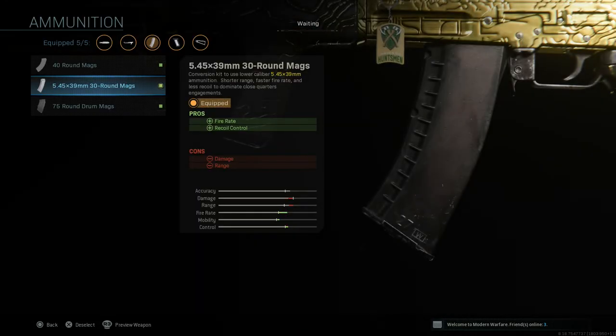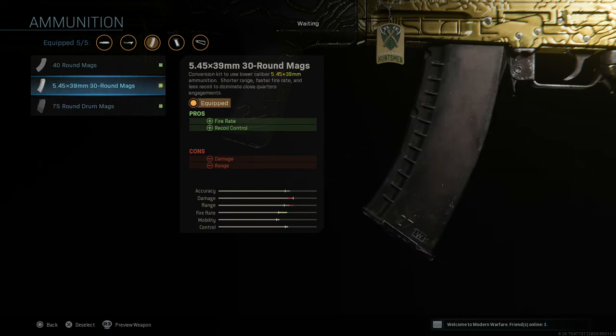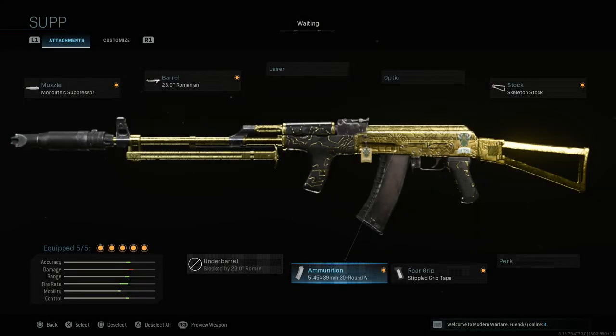Last but not least, we're going with the 30-round magazine, which gives you fire rate and recoil control — cons are damage and range. Even though you might think damage and range is a problem for Warzone, these got buffed about a month ago and are, in my opinion, the best rounds in the game. It doesn't matter if you have the default, 40-round, or 75-round mag — these 30-round mags have been tested by tons of YouTubers and players and show the best results in fire rate, recoil control, and time to kill. If you haven't tried the 30-round mag in your AK setup, definitely do so.